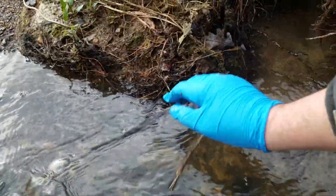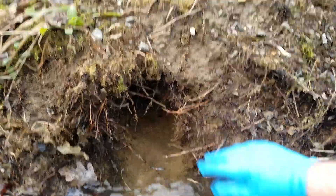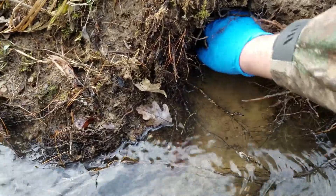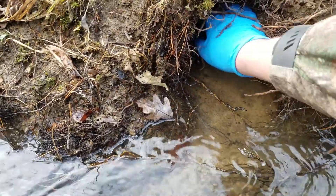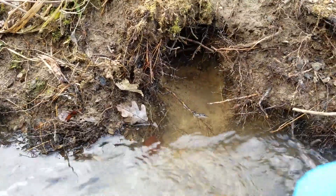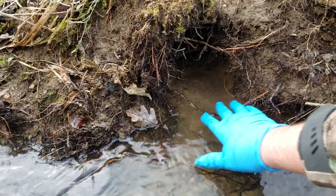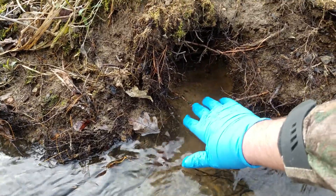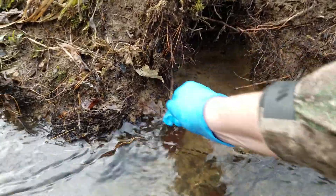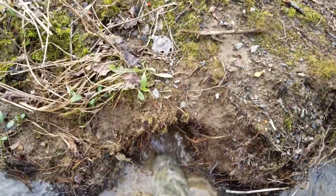I always like to trim the bank, kind of make it flat, and then you just dig a pocket in. So that way in the back you've got it out of the water — just dig a decent-sized hole, enough that you can fit your trap at the front. There really isn't any space in between, so the animal has to go over your trap.